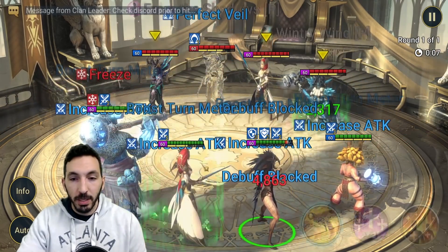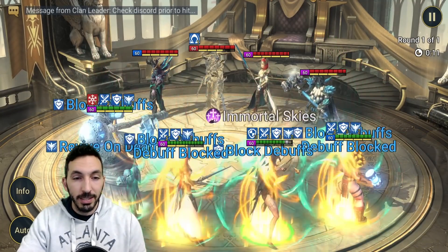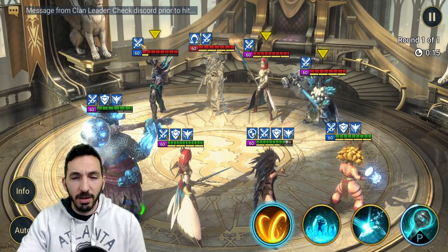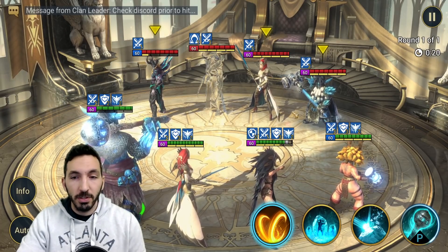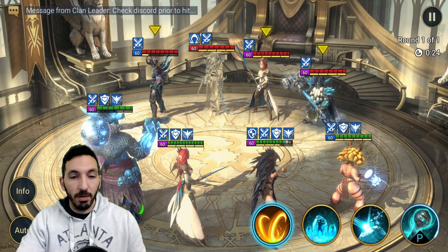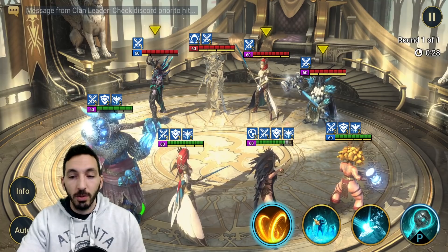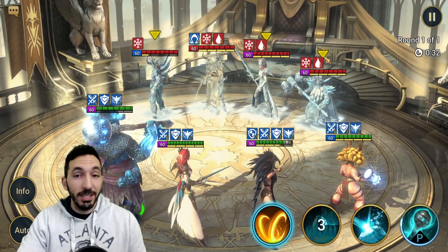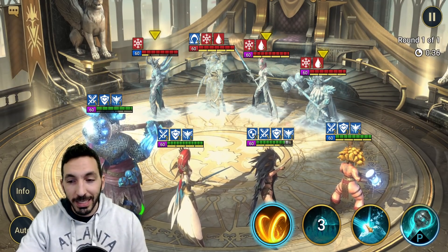We get the speed boost going but we are frozen, so we'll cleanse that. The enemy team goes. He did a refresh — the AI didn't go for the buff removal and went for the speed boost instead, but it's fine. We got a turn there, and although we did get cut in, his speed is very low. We're going to go with that A2. Look at that — we got three freezes on very important characters and removed any buffs that were applied.